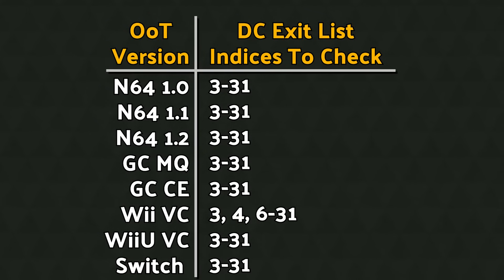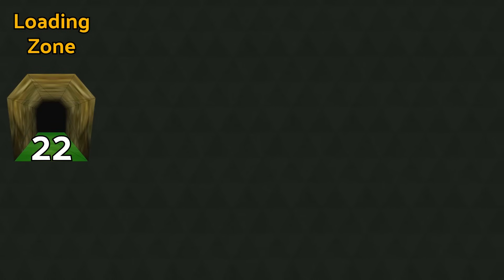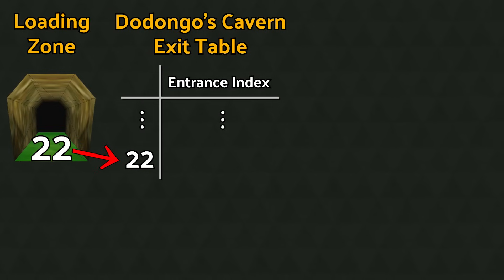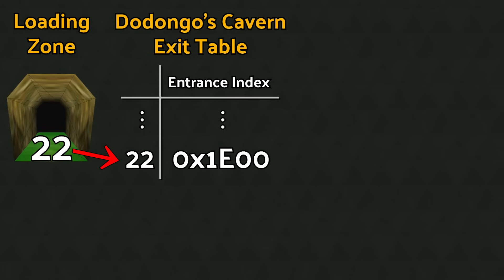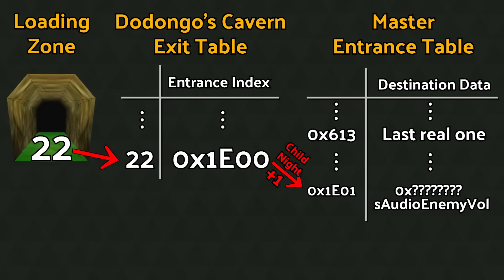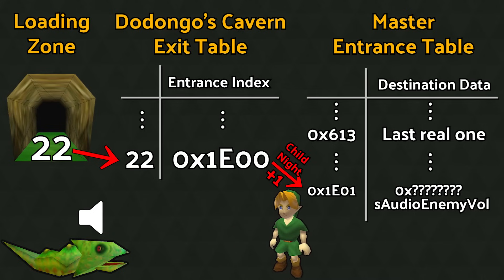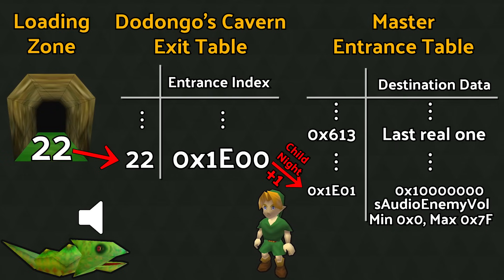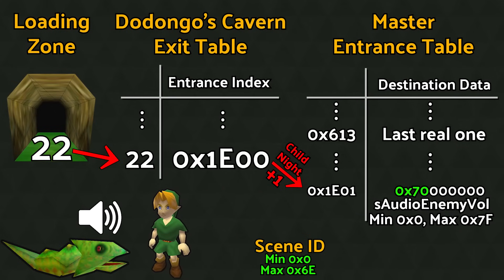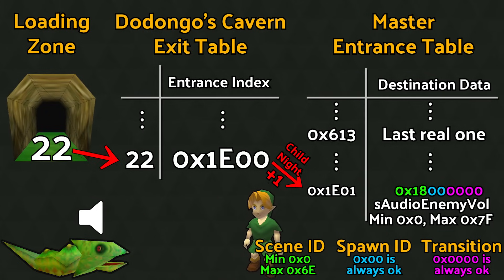Let's turn our attention to Dodongo's Cavern scene exit 22 on the GameCube version of the game, either the Master Quest or Collector's Edition discs. If a loading zone here has a 22 as its exit index, and we look up the out-of-bounds 22nd entry in the scene's exit list, we will find value 1E00 — again intended to be part of the scene's lighting data, but now being forcibly interpreted as an entrance table index. If we take this loading zone as child at nighttime, we will add a plus-1 offset, and go to entrance table index 1E01. The data we will find here is documented as a variable named SAudioEnemyVol — the variable that controls volume of small enemy music, which is entirely based on Link's proximity to the nearest enemy.